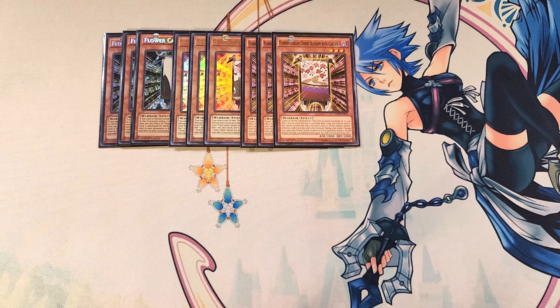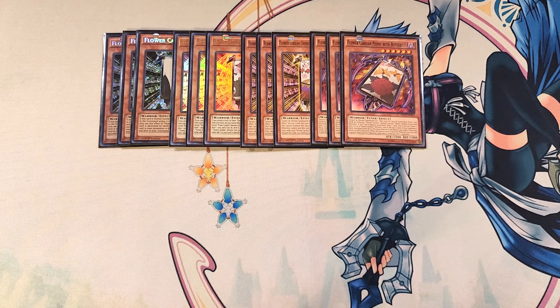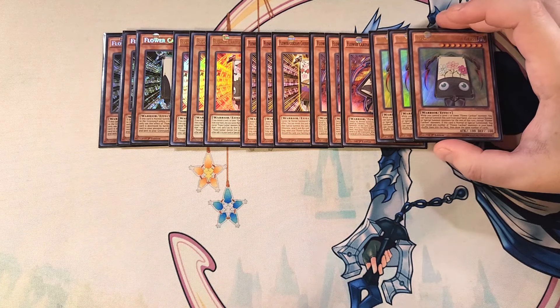We play three copies of Peony with Butterfly, which is the main tuner of the deck for all your synchro plays. This card must be special summoned by tributing a Flower Cardian monster, and when it's special summoned you draw a card — if it's a Flower Cardian monster you look at the top three cards of your opponent's deck and place them on the top or bottom in any order. Most importantly, when used as synchro material, you can treat it and all other synchro monsters with a level as level two, making synchro plays very easy.